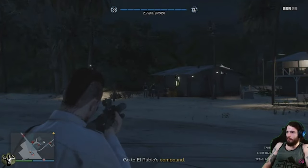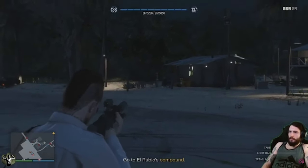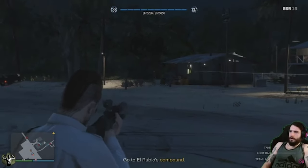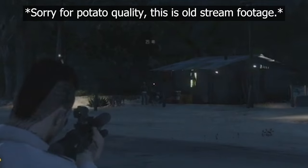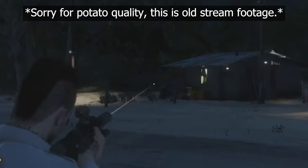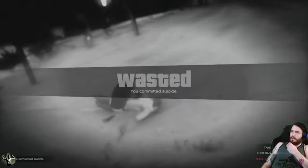Next up we've got the infinite respawn bug. This happened to me while I was running the heist with three other people. Me and one other person were sync-shotting these two guards, and as you can see, the one that I shoot on the right drops, and the one on the left drops for a second and then pops back up. Then we shoot him again, and he pops back up again, and again, and again. Obviously this alerted the guards and we had to kill ourselves to restart the heist.